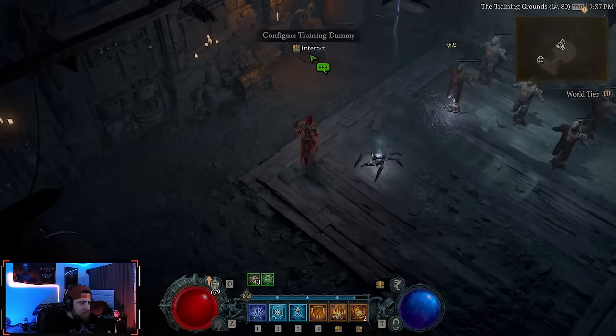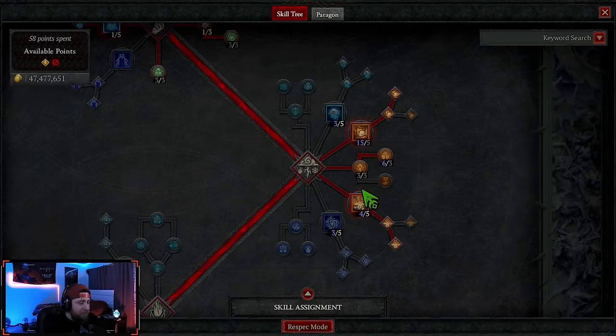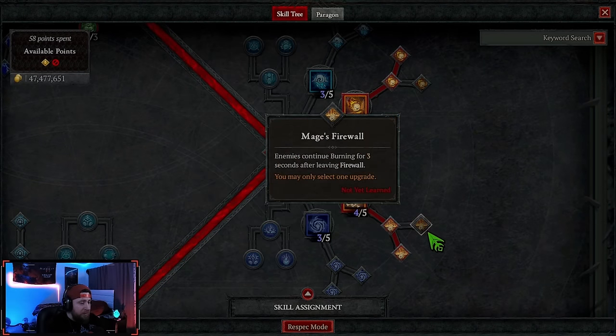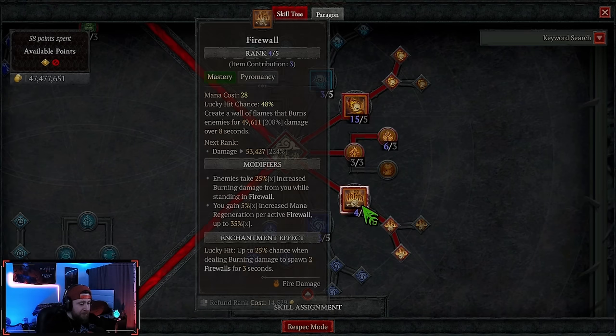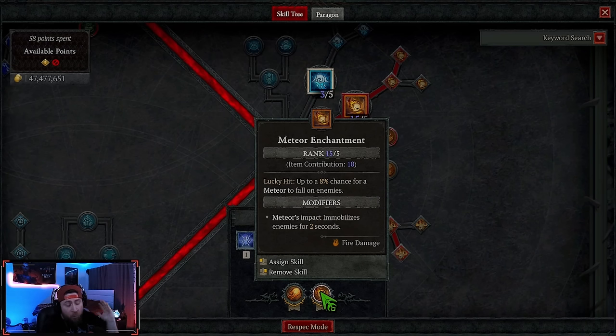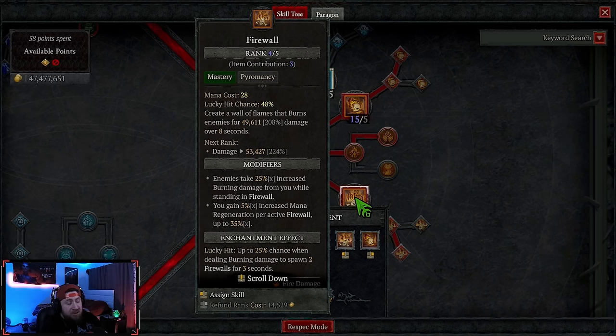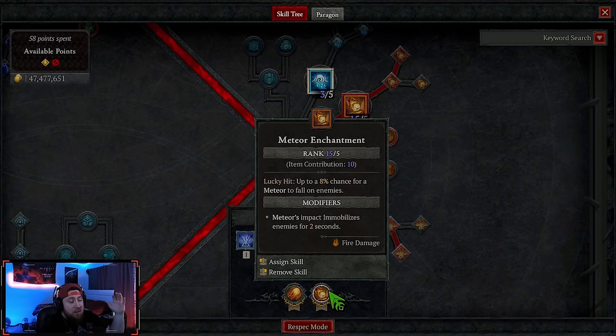We have one point in Firewall into Wizard's Firewall for mana regen. The reason we have Firewall is because its lucky hit chance is 48%. This is what's going to help proc our second enchantment slot — Meteor — where on a lucky hit there's an 8% chance for a meteor to fall on an enemy. Firewall does damage along an entire wall, and each hit on an enemy has a chance to proc that lucky hit, which gives us an 8% chance to spawn another meteor — that's why we have so many falling.